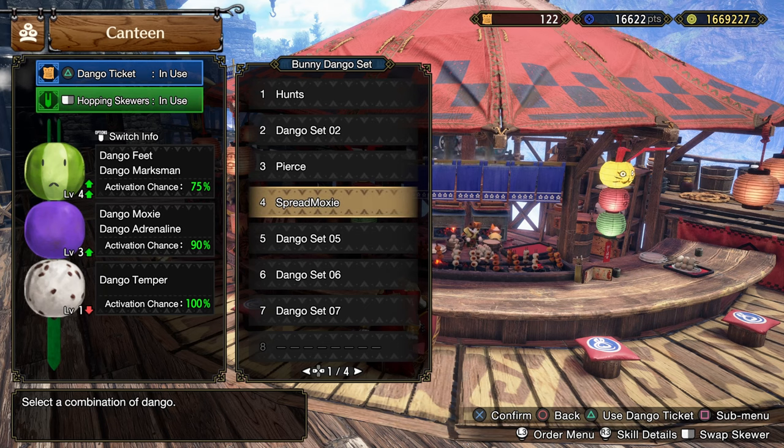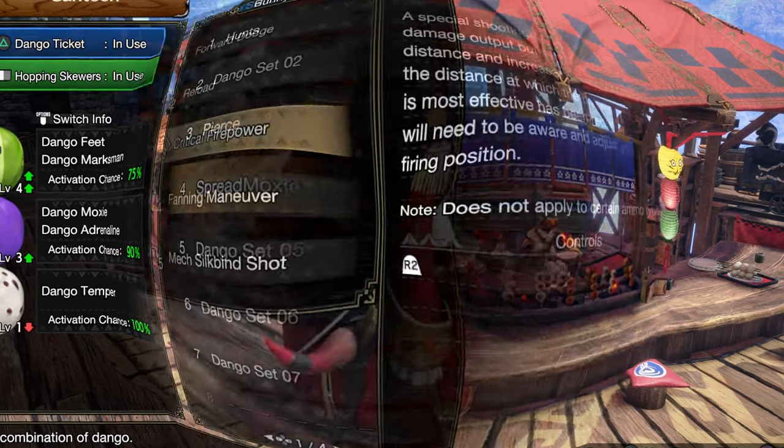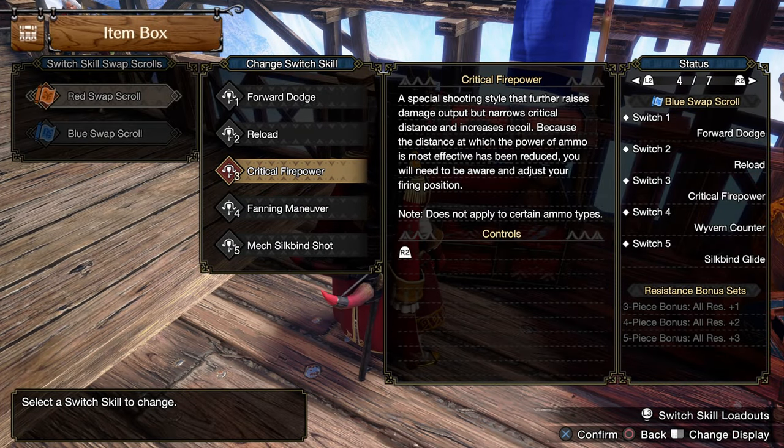For the Dango skills, I recommend Dango Maskman, Dango Moxie, and Dango Temper. And for Switch skills, the only mandatory one is Critical Firepower. The other skills can be changed based on your playstyle, but this is my setup.